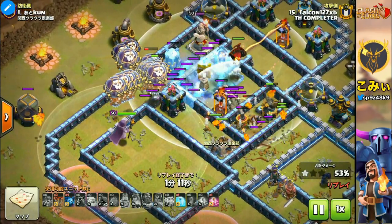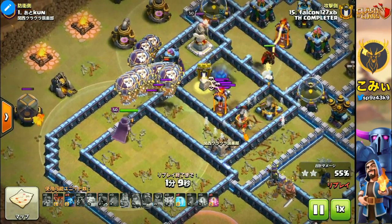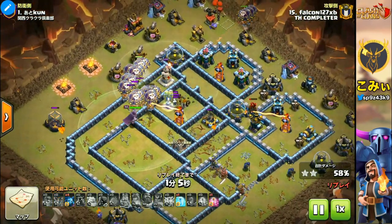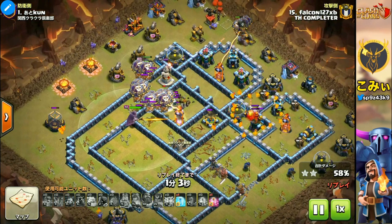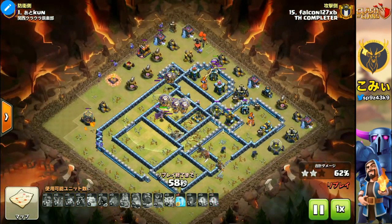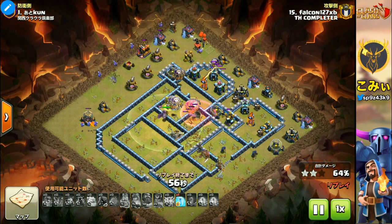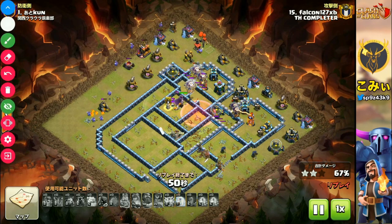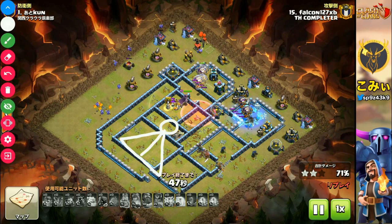The Giga Inferno is now stopping, and the sneak goblins can destroy it easily. A lot of the balloons are still arriving and go to the final destination in this area.